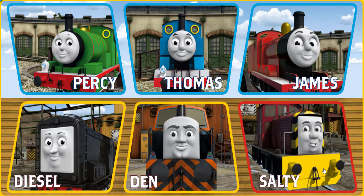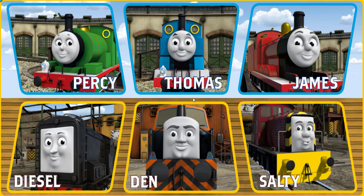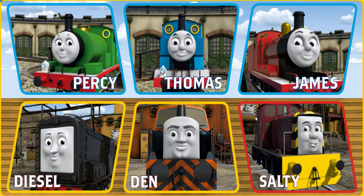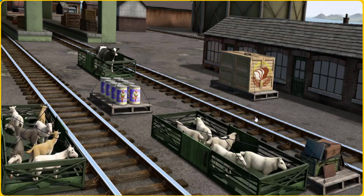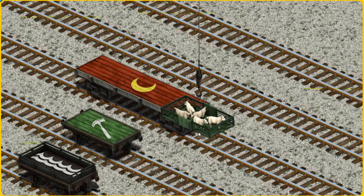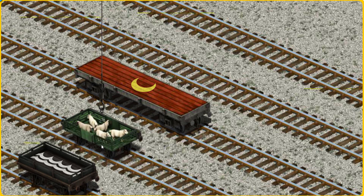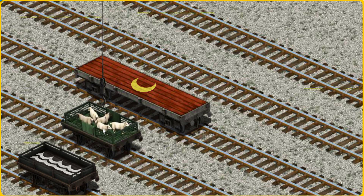It's a busy day at Brendam Docks. Thomas and his friends have many deliveries to make. Choose who will make the next delivery. Salty must deliver the sheep to Farmer McCall's farm. Show Cranky where the sheep are. You've found them. Let's lift and load. Now the cargo must be loaded. Show Cranky where the green flatbed with the picture of a hammer is. You've found it.